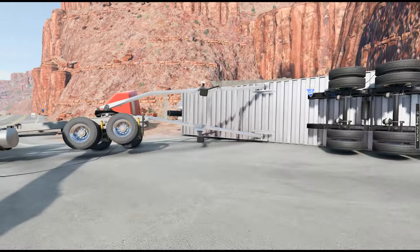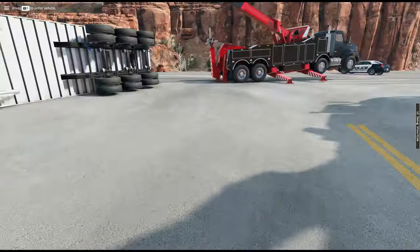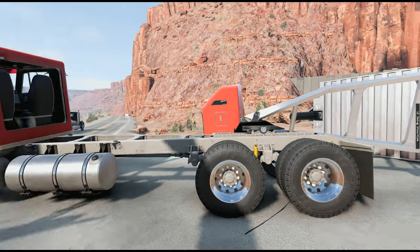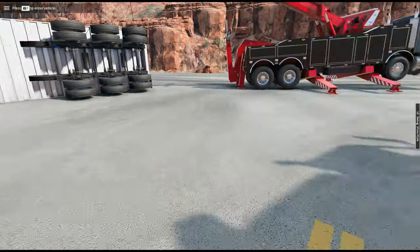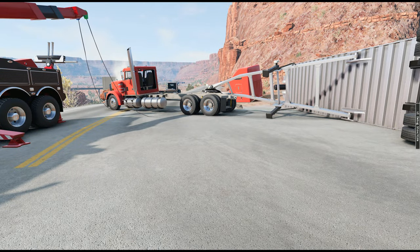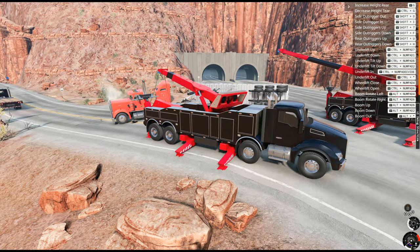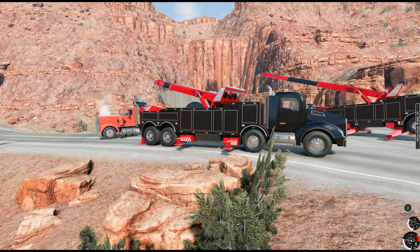We got the truck! But now we've got a problem with the trailer — the frame is aluminum, and because the frame is aluminum, it's bent. There's no getting this thing to flip — all it's doing is bending the trailer. So we have to disconnect the trailer from the truck. The good news is we have the truck out of the way, so we can start focusing on that. I'm going to get this truck unhooked and we're going to try to get the truck out of here. It wasn't budging because all it was doing was bending the frame.